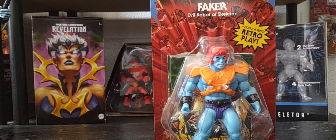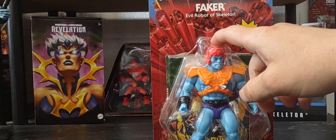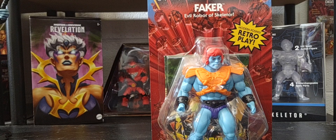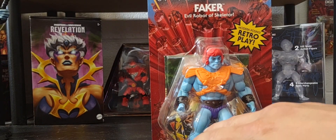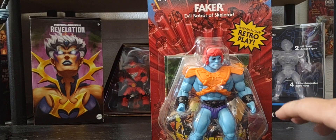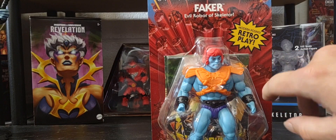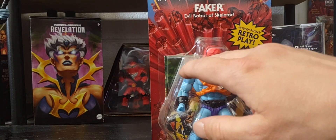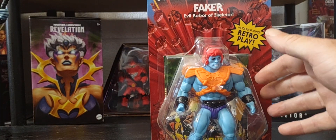Now Faker is an interesting one. The first time we saw Faker was in Filmation — he was in one of the earliest episodes, I think episode two or three. In the Filmation style, he was basically He-Man: regular skin tone, didn't have the orange armor. The only differences were that his eyes glowed and he had more of a mechanical voice.